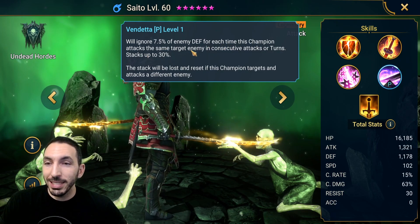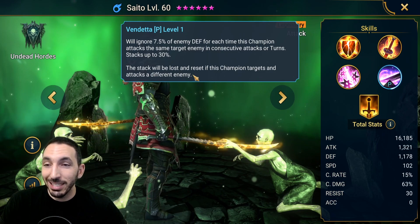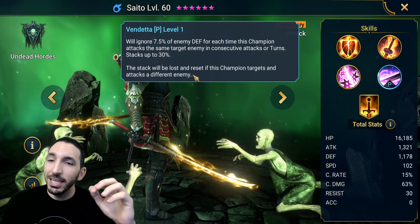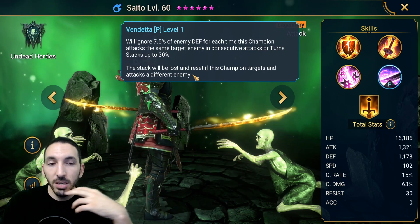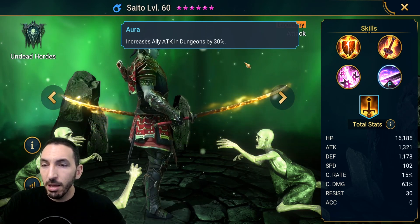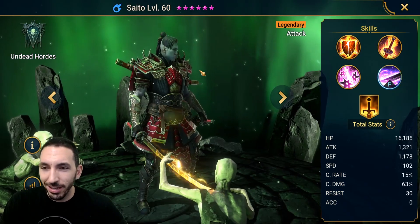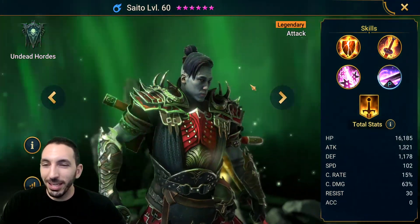His passive ignores 7.5% of the enemy's defense for each consecutive attack on the same target, stacking up to 30%. The stack resets if he attacks a different enemy. This will be great in arena when focusing down a champion, great on the clan boss in dungeons, and for very tanky enemies. However, it does not help when killing multiple enemies since the ignore defense only applies on consecutive attacks. His aura increases ally attack in dungeons by 30%, which is decent.